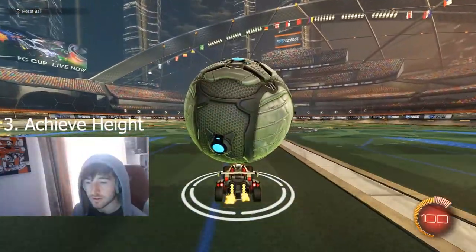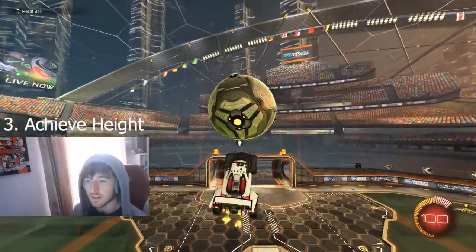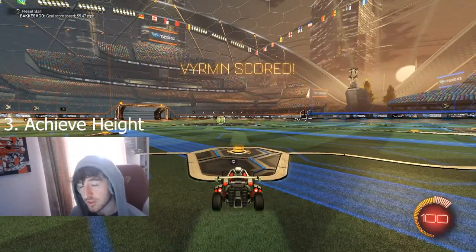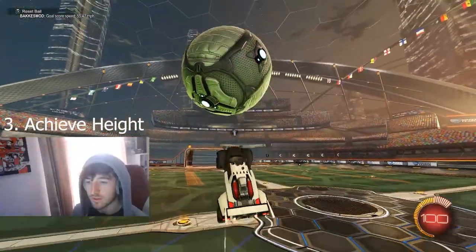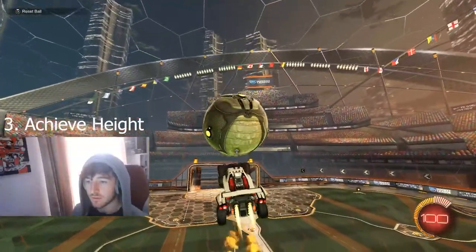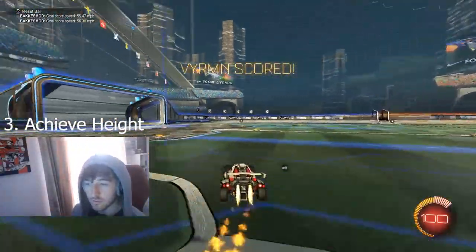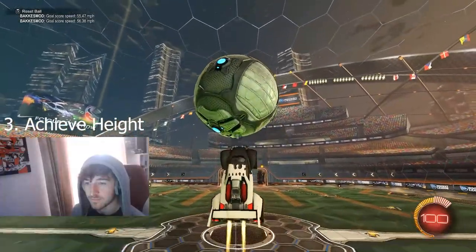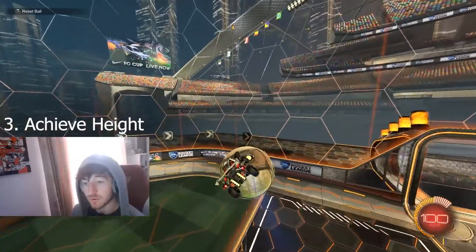Once you start to be able to control it and you've got that height, kind of let the ball level out in front of your car and then start pushing it towards the goal. Just get behind it and push it towards the goal. More often than not you can hit it up, let the ball fall a little, and then start pushing it from behind towards the goal.